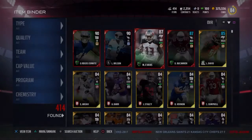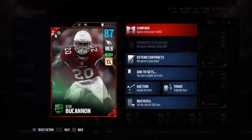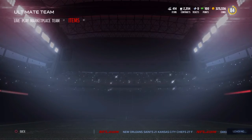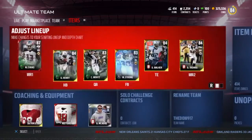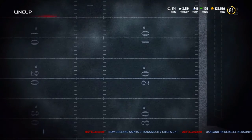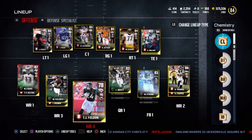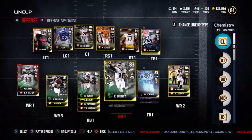I like the card. And also we picked up the 86 Deon Buchanan — we have a chemistry boost with him and Lavante David, so he goes up to an 87 overall. Really did like the pickup.